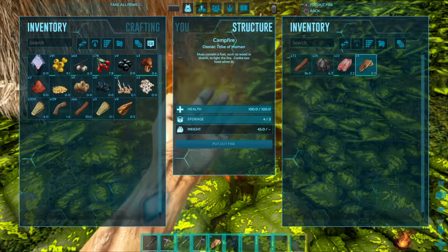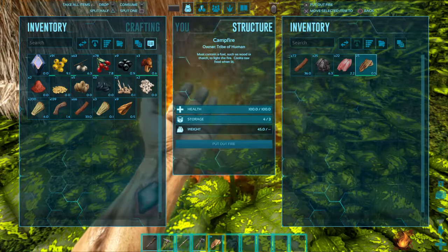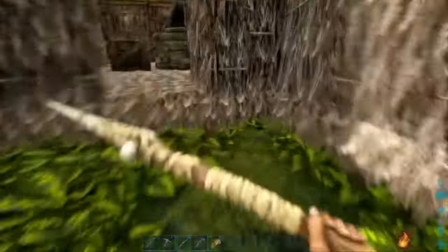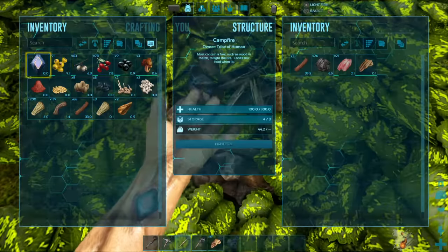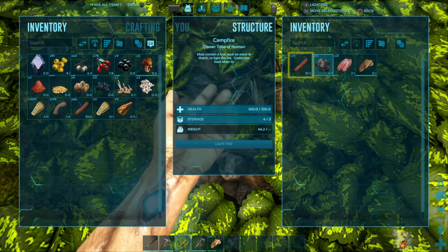If we had some corrosion, put out the fire. We're gonna tame the charcoal. Let's take a bag — we have some fish, we're going to tame the charcoal.